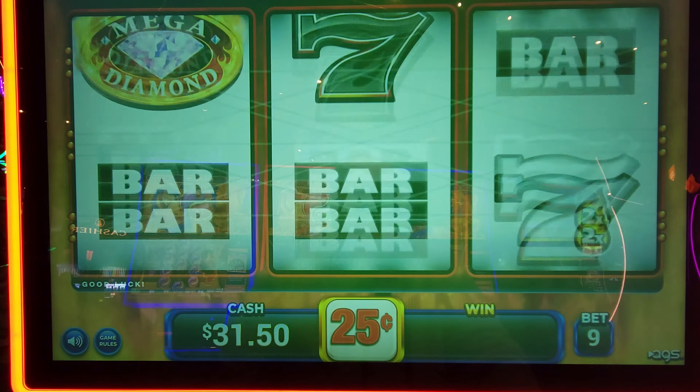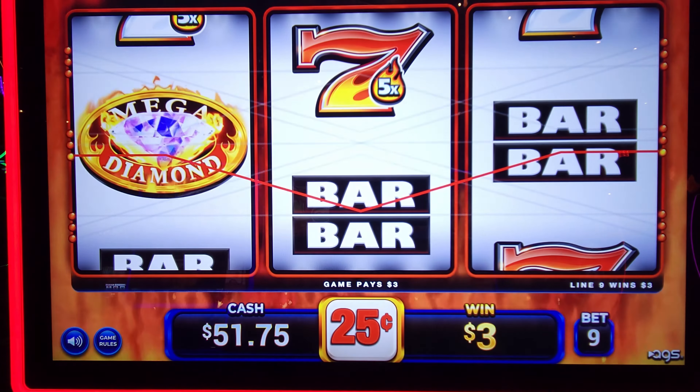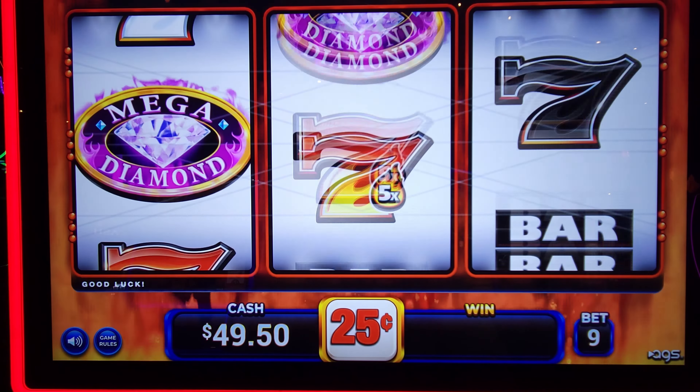Come on, one more. This one's pretty cold today, not too good on that free play either. Oh, $36 — finally got a good hit! If I had multipliers on all of them that would have been huge. Regular, if you got just the black sevens it's $12. I'm going to grab my ticket — if I can get it back up to $100, I'm going to cash it out.